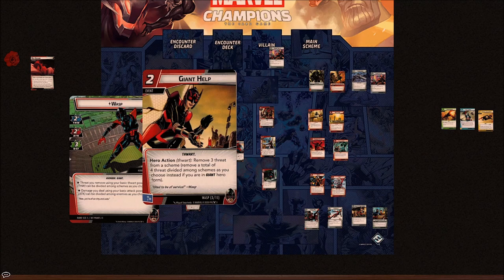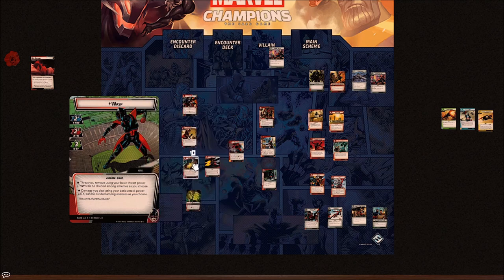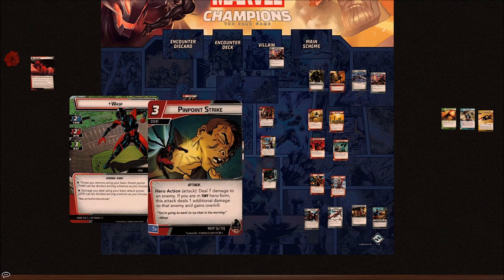Giant Help is a bit behind For Justice in Tiny Form — it's a subpar three-threat removal for two cost — but it's ahead of For Justice in Giant Form. Where Wasp really shines is damage. She's got three copies of Pinpoint Strike and three copies of Wasp Sting. Pinpoint Strike is a three-cost attack hero action that deals seven damage to an enemy; if you are in Tiny Form, this attack deals one additional damage and gains overkill.